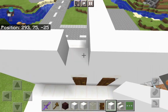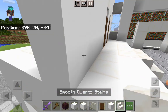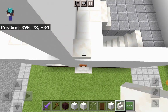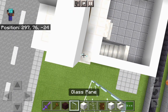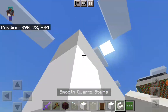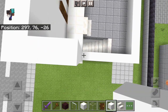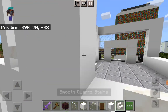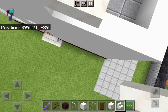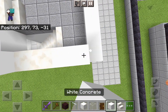Take out your white concrete, place two over here. Over here we're going to have another window. Place an upside down quartz stair over there, take out your glass panes and place two above that. Upside down quartz stair above those, white concrete there, fill this side in. Three blocks apart from the previous window: two upside down quartz stairs, then fill the rest of the area in with white concrete.